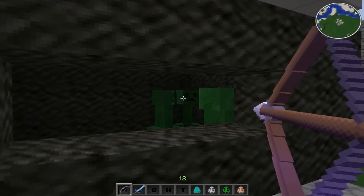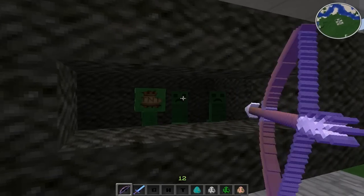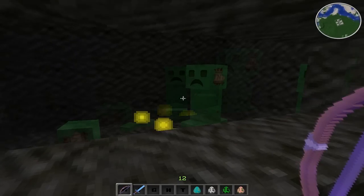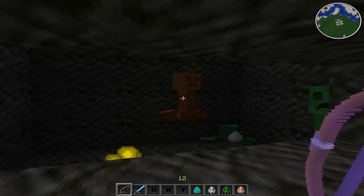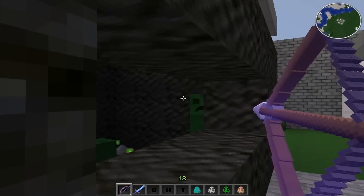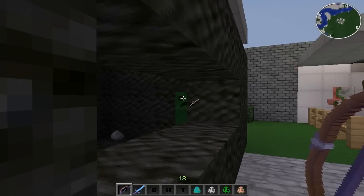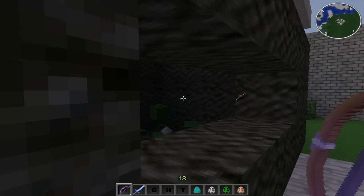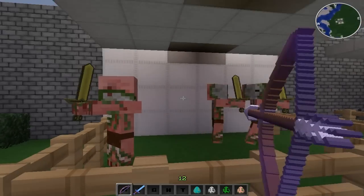Now let's do the creepers. I hope they don't explode. As you can see there's the creeper body part. There it is again. Shoot him in the face — and there it is. There's the creeper.